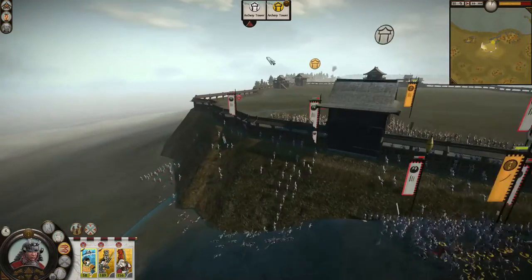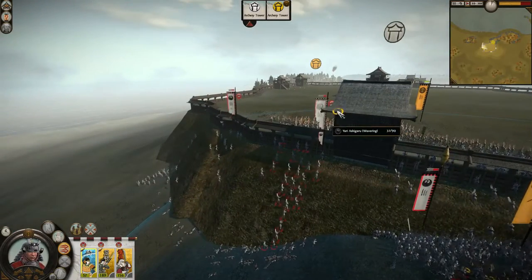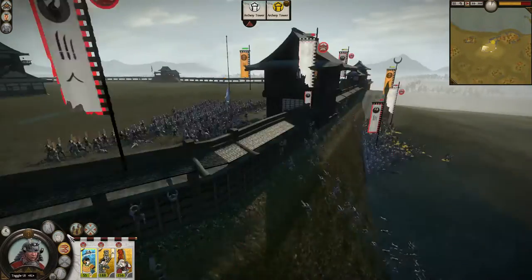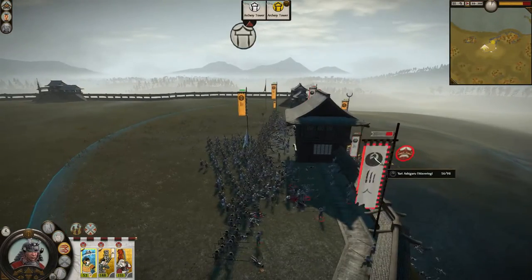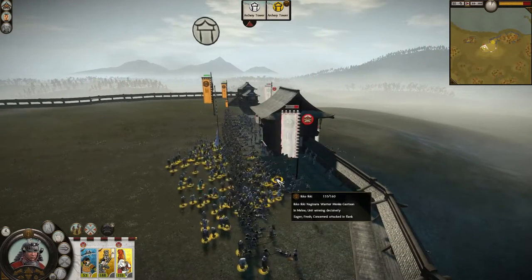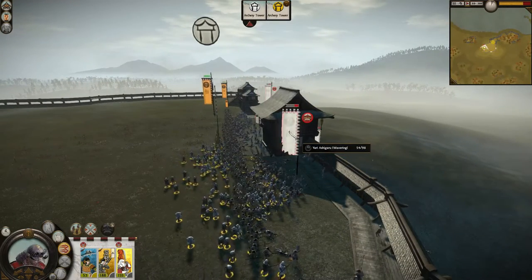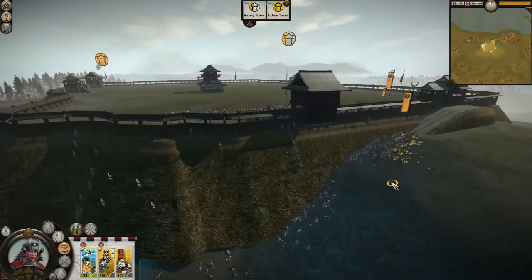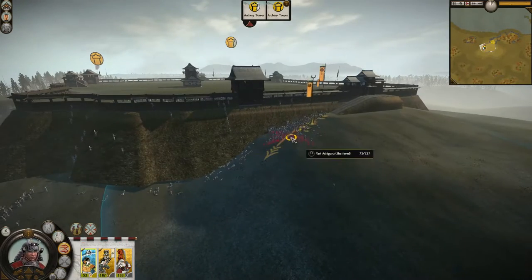Their unique religious buildings double as conversion centers and defensive buildings, as these will spawn a powerful garrison unit of Iko-Iki Naginata warrior monks if a settlement is attacked. The Iko-Iki also have access to improved warrior monk units, as well as their own unique matchlock warrior monks, though these are made rather inaccessible due to their cost.